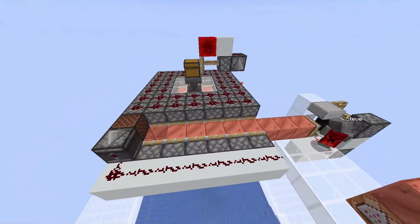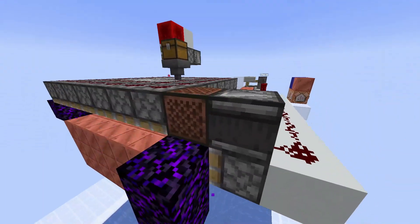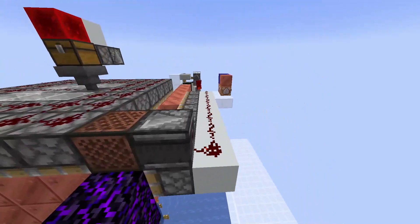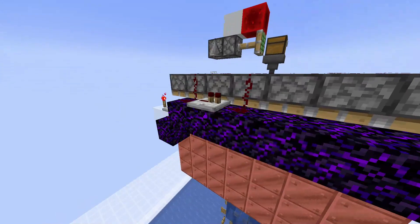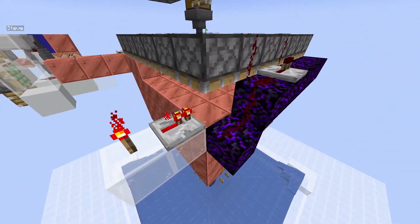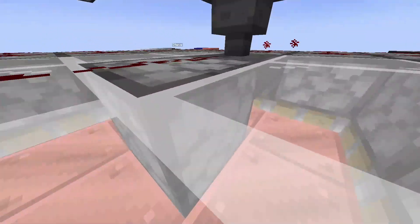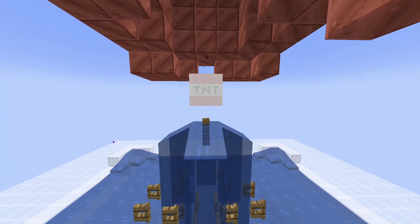We have a bot currently feeding blocks in with a stream, which then once it gets to the end here, the torch powers this note block — or the note block updates from having a different block underneath — for the observer to send a signal for these pistons to push them over. Once we get to the end, a pulse gets sent up to the ring of pistons up here and also activates this dispenser, which is pointing down. Because there's no block underneath, the TNT will fall right through onto this waterlogged fence post.